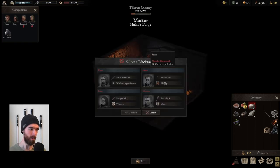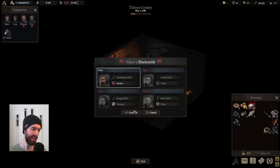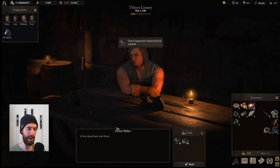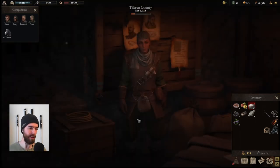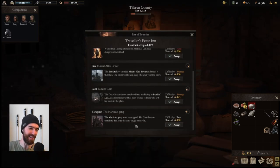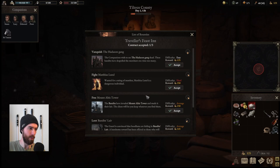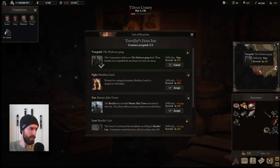Over at the forge, we want to make sure that we unlock the new profession just because this is going to give us plus one strength. We want our armor repaired, if you can call the rags we are wearing armor. Time to check the bounties here at the Traveler's Feast Inn. We have a nice easy gang that pushes us towards the western side of Tiltrin, and the Hadion Gang will push us south — that's actually very close by, that's probably where we're going to want to go.